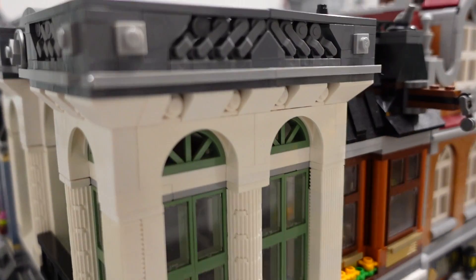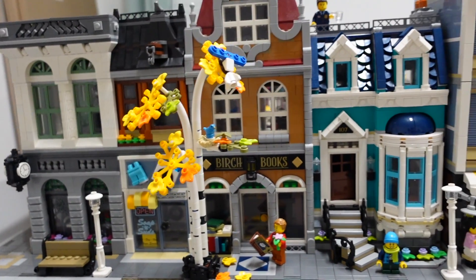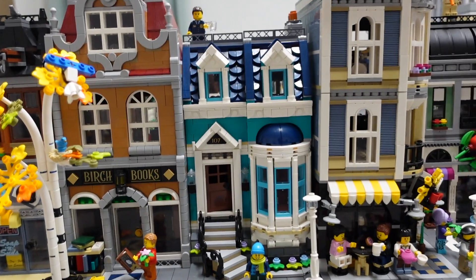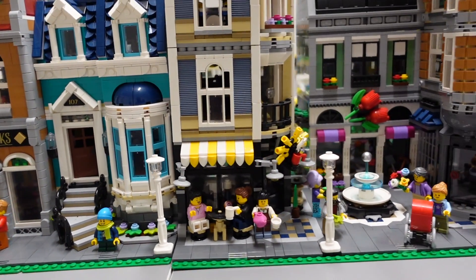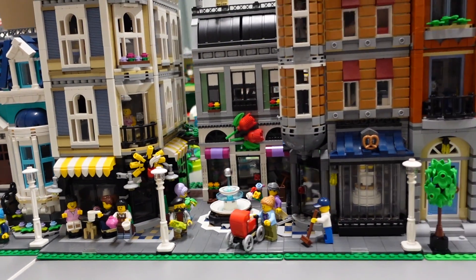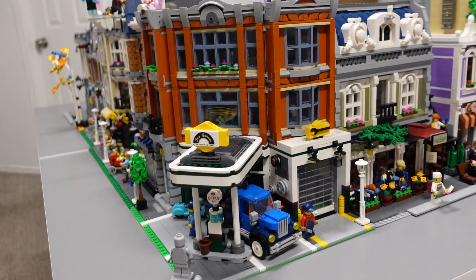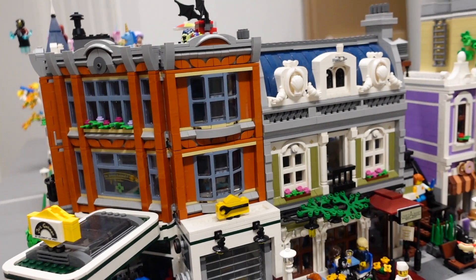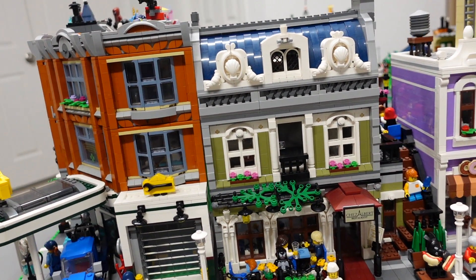I love all the little details on the Brick Bank, I just think it looks really beautiful. Next to it I put the Bookshop — I love that pop of color, that blue is just stunning. Next to that is the Assembly Square, one of my favorites actually. Moving on to the Corner Garage — I really like having this in my city. It's one of those modulars you don't think is going to be that great but then you start building it and just fall in love with it.